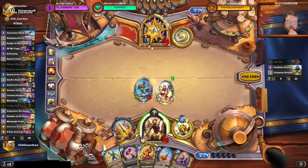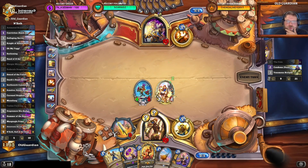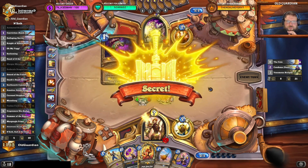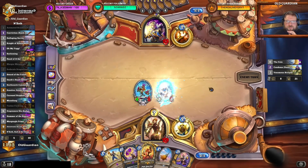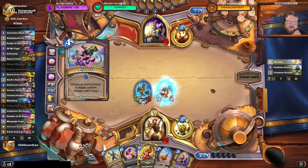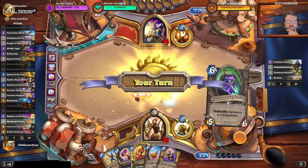We're just going for it. Next turn we go with the Hammer. I have to throw the coin into the Oh My Yogg first — so we get rid of their coin. Do they even want the Hysteria now? Maybe not. I play Hammer — they can still Hysteria next turn. I'm a little surprised that they chose to play the Hysteria now. Just a little bit.